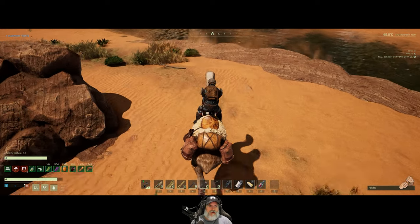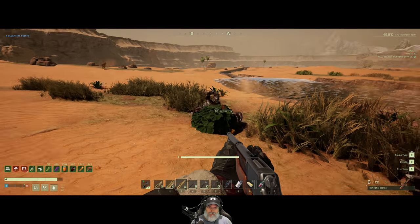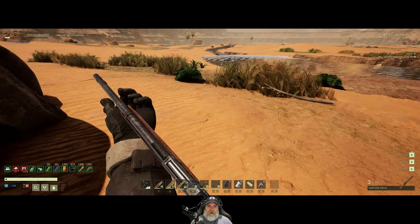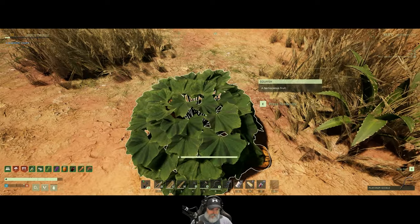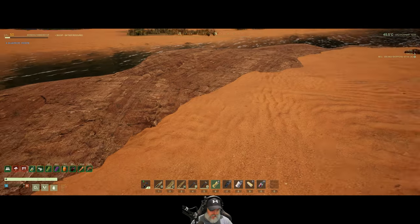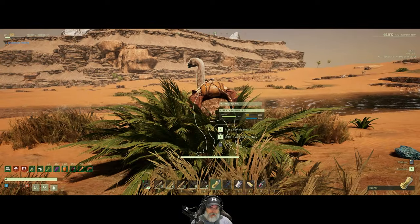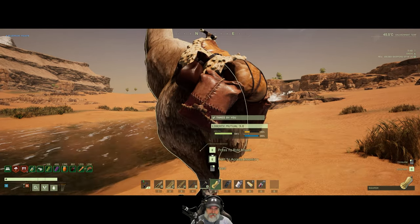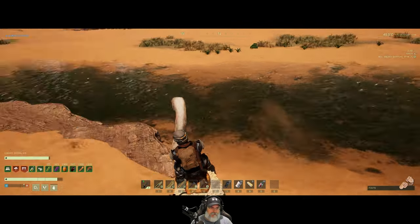Let's turn our lantern off. There's a freaking scorpion here too. Leave my bird alone. I don't think we can get these with a sickle — nope, we have to actually pick them. That gives us four pieces. Come here buddy, you want to eat or not? That gives him seven per piece, got him up to 55. Let's keep looking for more.